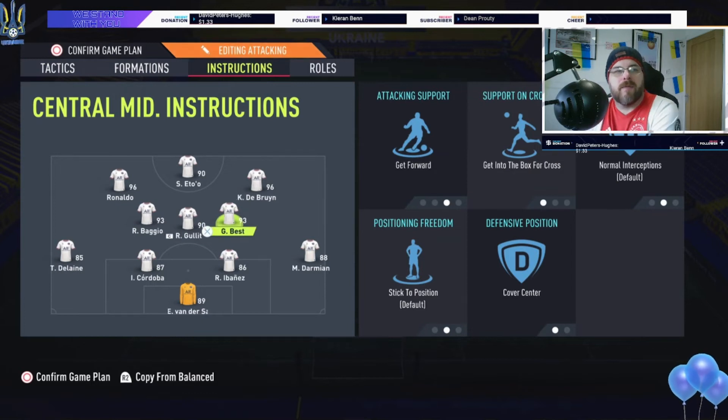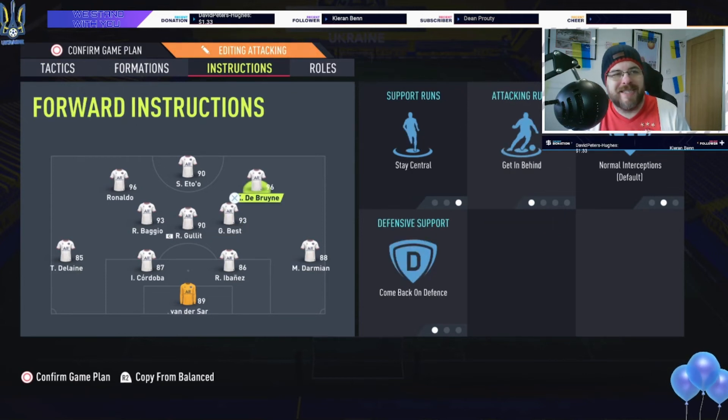George Best is on get forward — he is definitely going forward. If you have two midfielders, whoever is best at going forward — your De Bruynes, your Awoahs, that type of player — is who you want going into midfield. I swapped Best and De Bruyne around because I find Best far better attacking and De Bruyne far better at assisting. So Best has get into the box, get forward, and cover center — so he doesn't get in De Bruyne's way.